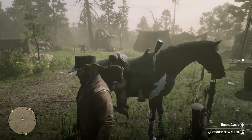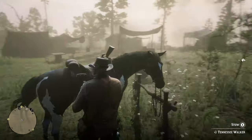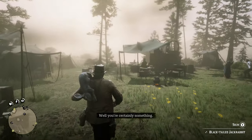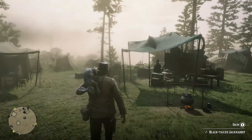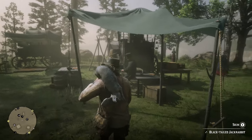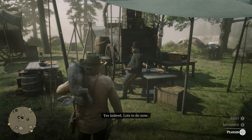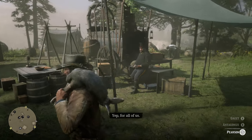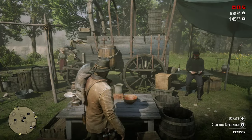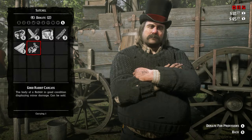The other task you can begin is donating five carcasses to Pearson at camp, which is a requirement to unlock the ingredients satchel. Note you have to donate the full animal or its skin carcass — the pelt or the meat on its own will not suffice. This ties in nicely with the early Master Hunter Challenges 1 and 2, where you have to get three deer and three rabbits respectively. Simply hand the carcass and pelt if they're in perfect condition. If you don't get enough, the hunting you need to do later in this guide will help finish it off for you.